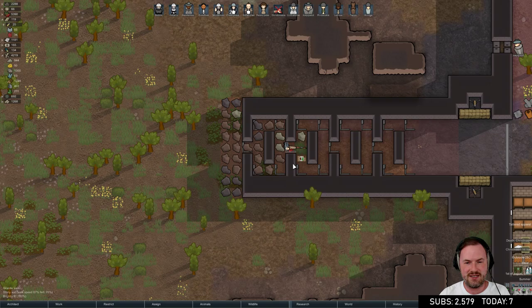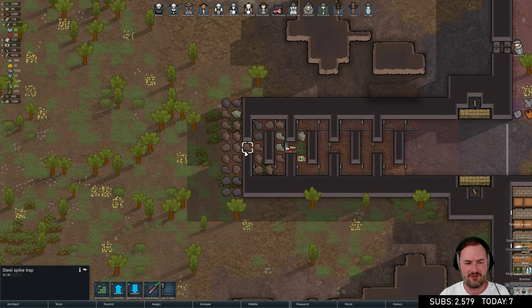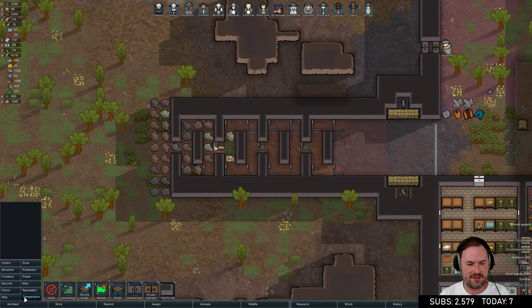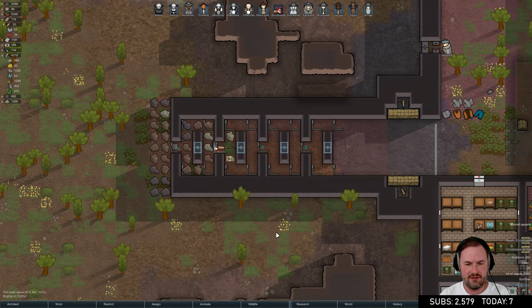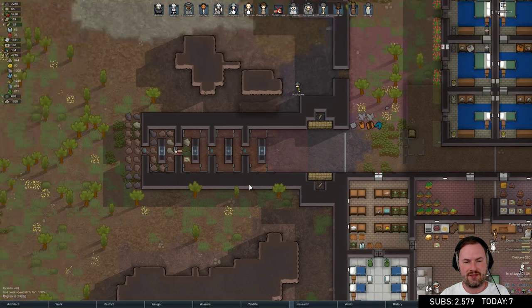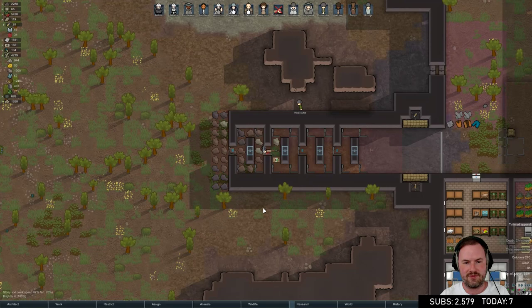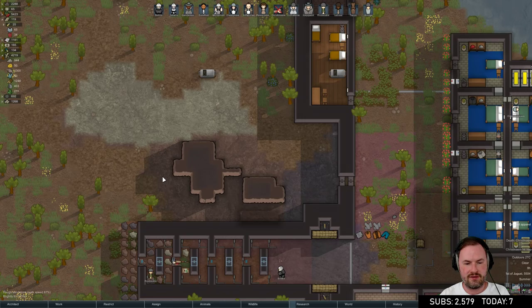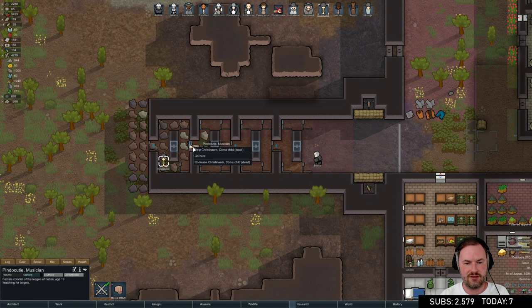Now I see what you guys mean about putting doors straight through so colonists aren't walking into the traps. Let's uninstall these spike traps and get some doors in the middle. We need to have a safe path through so they're not walking around the traps. We have to go in and get Christina M before it's too late. Can we put her in the cryo sleep thing?